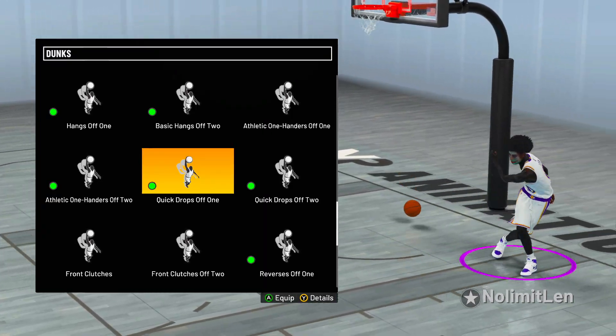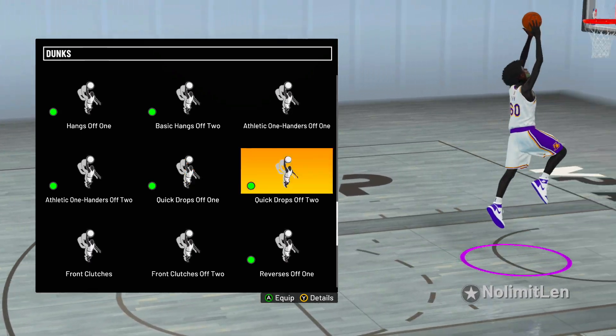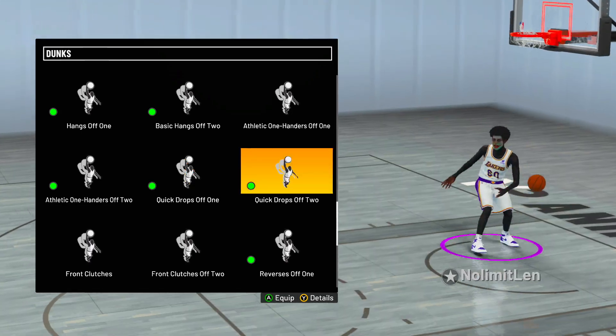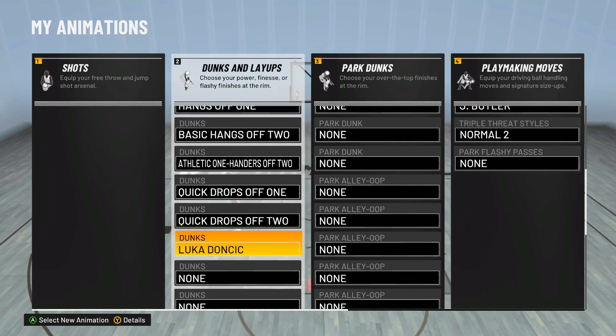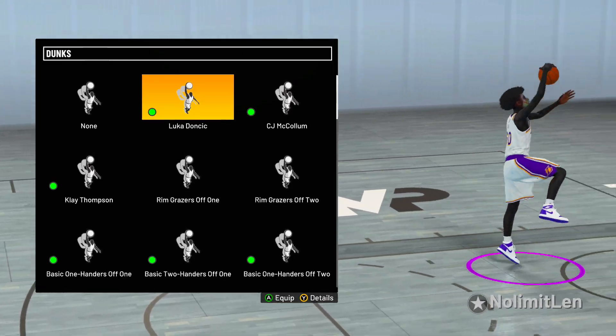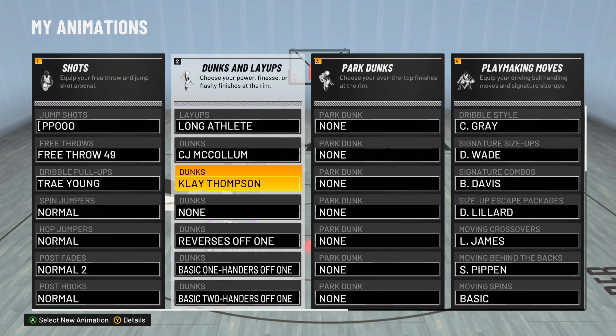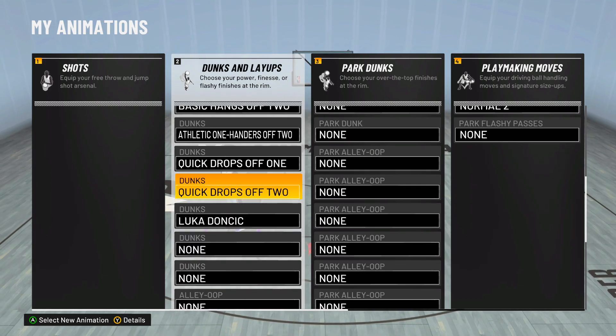These are literally impossible to block. Y'all hear me? Impossible. You cannot block these dunks. So if you really want to be cheesy, I'm going to just take off everything else and just keep these two. And then finally, Luka Doncic — his dunk package is very clean and simple. That's what I recommend doing: just taking off everything. If y'all want to be unblockable, just take off everything and put these two on.